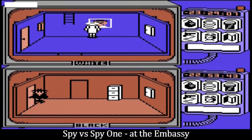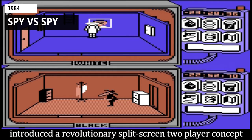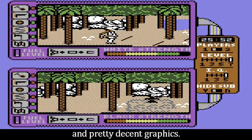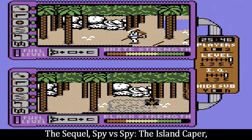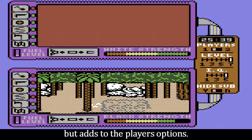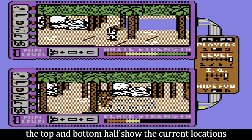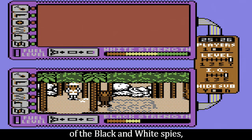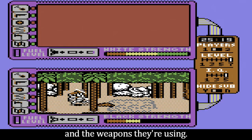Spy vs Spy 1, at the Embassy, introduced a revolutionary split-screen two-player concept and pretty decent graphics. The sequel, Spy vs Spy: The Island Caper, retains much of the flavour of the original but adds to the player's options. Again, the screen is split into three parts — the top and bottom half show the current locations of the black and white spies, and indicators at the sides show their status and the weapons they're using.